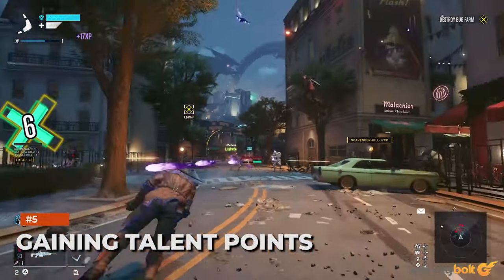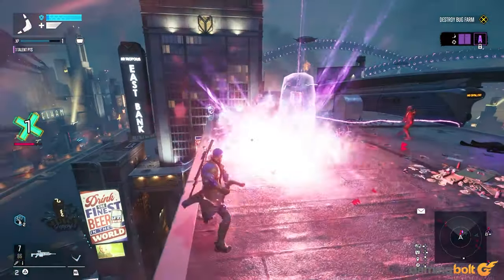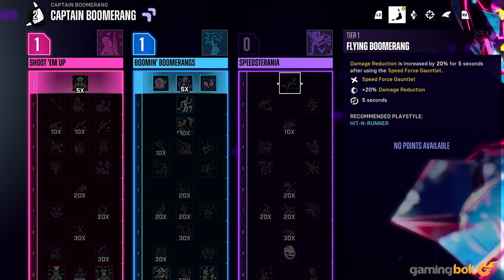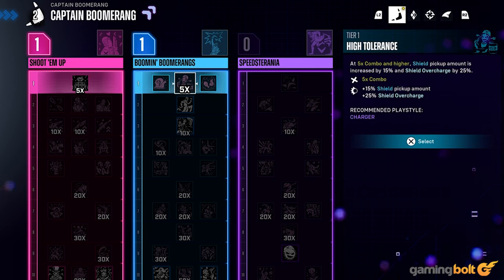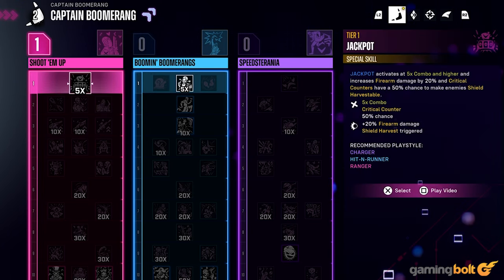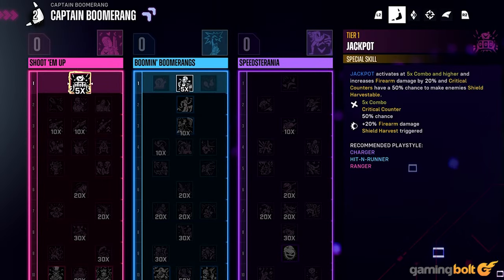Gaining Talent Points. Talent Points are earned on leveling up, which you do by killing enemies, destroying enemy vehicles and rooftop installations, completing missions, etc. They're used to assign talents across the three trees. The problem is that you earn a separate talent point per tree on leveling up, seemingly doled out from left to right. It's not the most practical way to level a build, but it's predictable enough. Each tree gets 10 talent points to assign to talents, and you can only choose one from each tier.